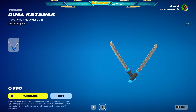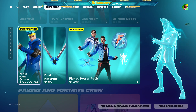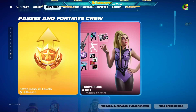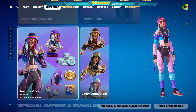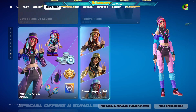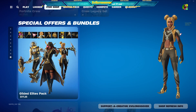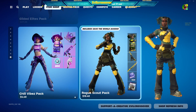Ninja, Flakes — I should cop the Ninja one, man. Festival Pass again. Fortnite Crew — definitely good to have the Fortnite Crew. We have the Gilded Elites pack again, Chill Vibes pack still, Rogue Scout pack.